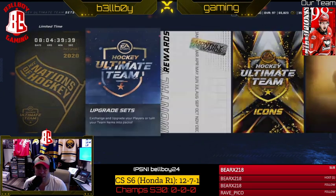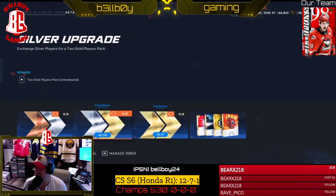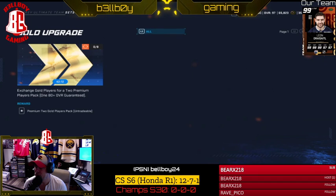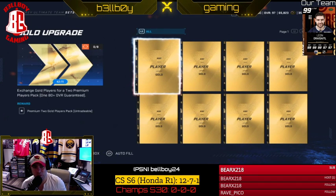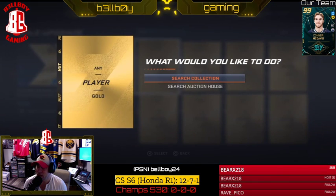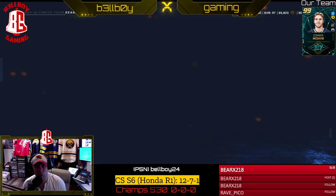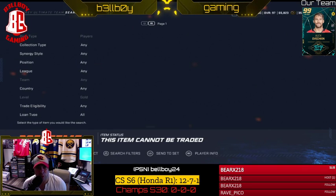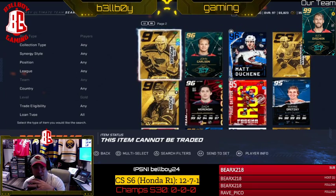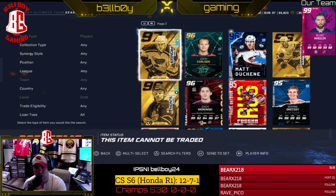You're going to go into sets, believe it or not. Go into upgrade sets for Hockey Ultimate Team, and go into the gold upgrade. We're not going to upgrade our gold cards that we want to sell — our 90s or whatever you get in your packs. We're just going to go in here, say search collection, and select the cards we want to find on the market to find their price so we can sell them. It's a neat little thing. I give credit to UG Dynasty for this because I was watching his channel and he was doing this. I figured I'd throw it on YouTube so you guys could see it.